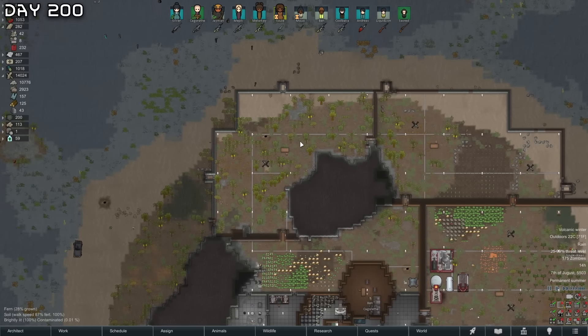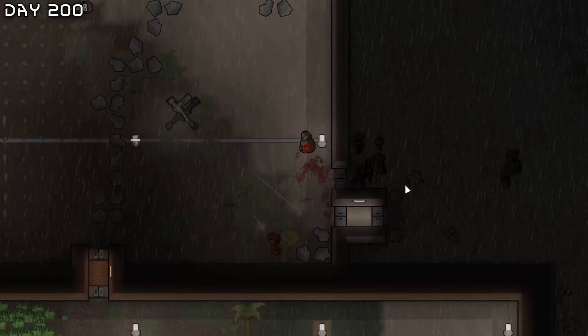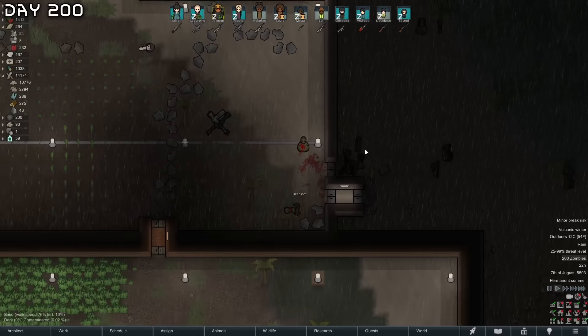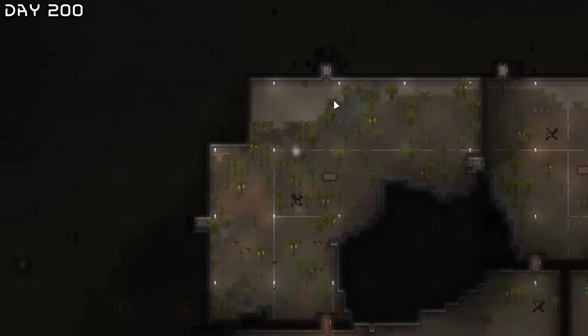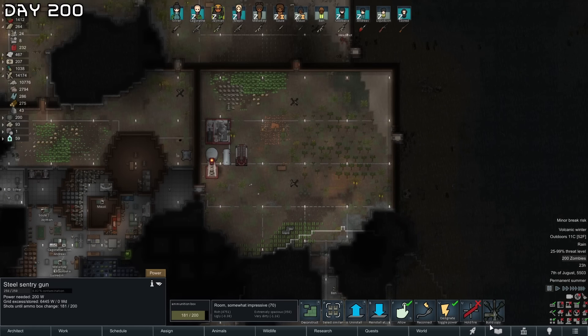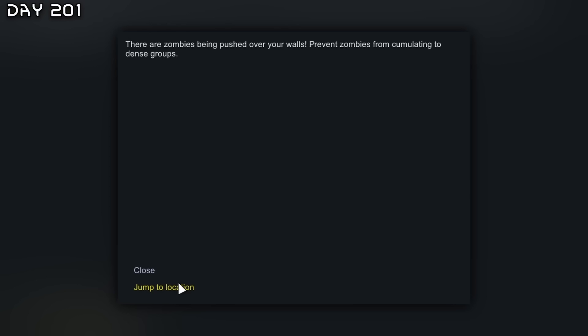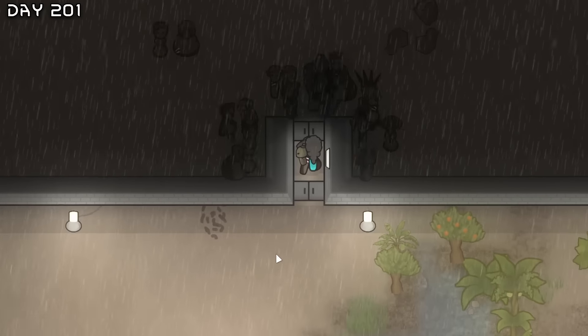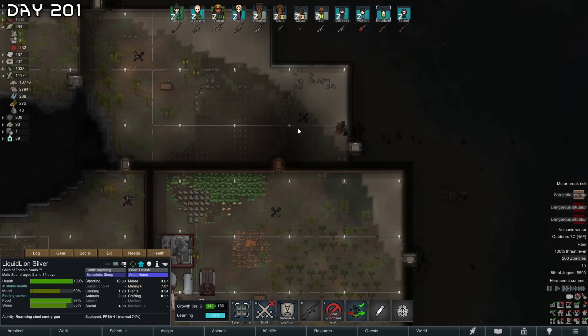The miners are finally mining some plasteel — the only thing I need now is gold. A volcanic winter from Randy — much better than a heat wave. The zombies are going up on the walls — what the hell is happening? They're all being brought to us, which is not ideal — we will need more gun turrets. They're all just piling — dangerous situation. There are zombies being pushed over our walls — prevent zombies from accumulating in dense groups. We need to reload these turrets. There are so many of them — need more backup.